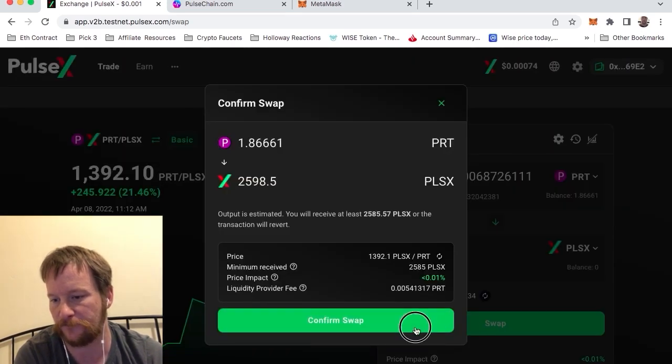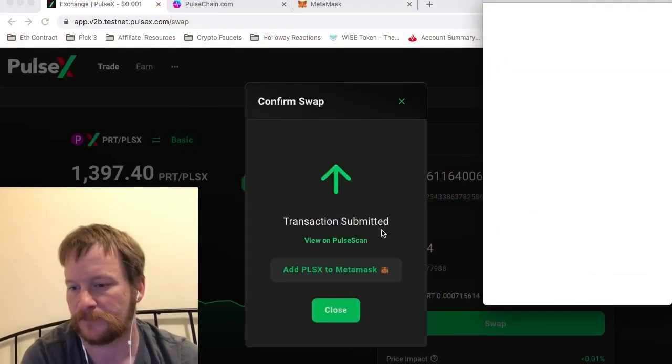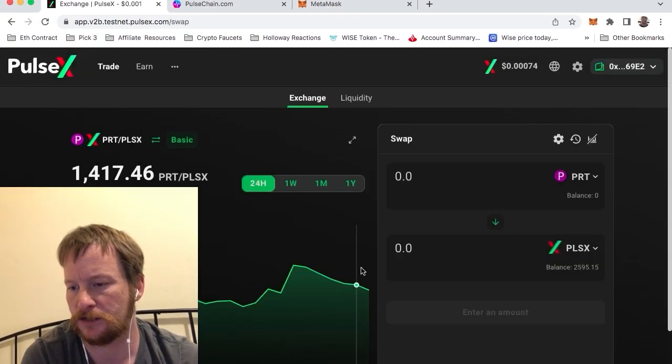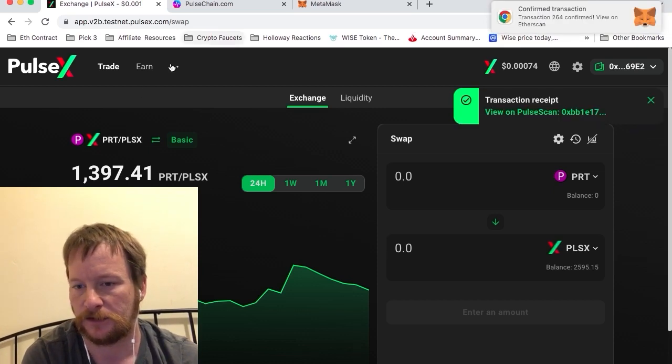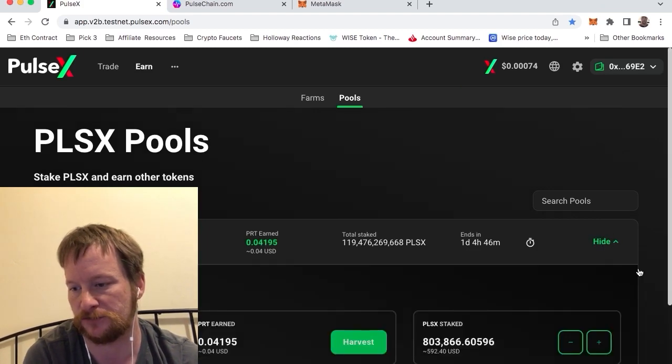I'll go to my tokens, which are the party tokens — those were the rewards. Now I'm just going to exchange. I'll get 2,598 PLSX tokens. I'm going to swap that and confirm. One of the added benefits of PLS is the gas prices are a lot cheaper than Ethereum, which is one of the reasons I like it — gas prices should never be that high. Anyway, I just confirmed it. So I got my 2,000 PLSX tokens.